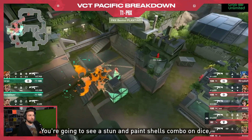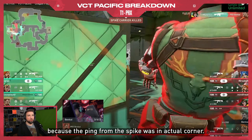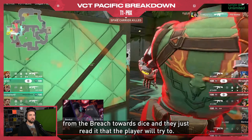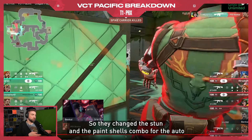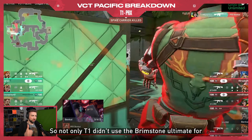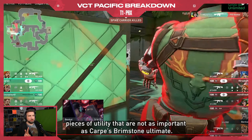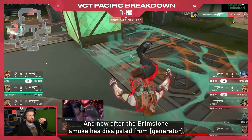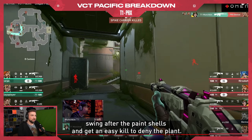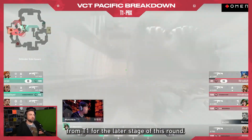You're going to see a stun and Painter's combo on dice — insanely well read by T1. The ping from the spike was at an actual corner, and I'm almost certain they didn't hear the change of position from the Breach towards dice. They just read that the player would try to avoid the Brimstone ultimate, so they changed the stun and the Painter's combo for the other plant location that was not baited for the Brimstone ultimate. So not only did T1 not use the Brimstone ultimate to deny the plant, they essentially denied the plant with two other pieces of utility that are not as important as Carpus's Brimstone ultimate. Now there's only one smoke left, so there was a very high chance Munchkin could just swing after that Painter and get an easy kill to deny the plant.